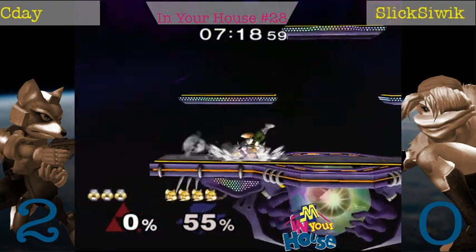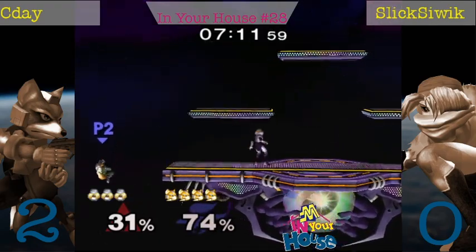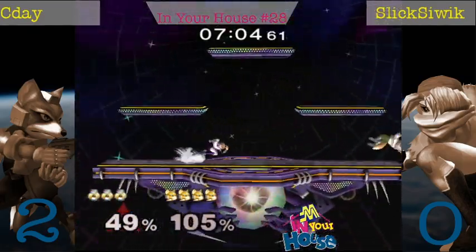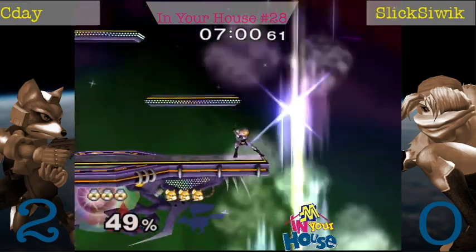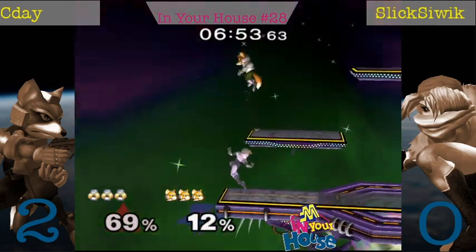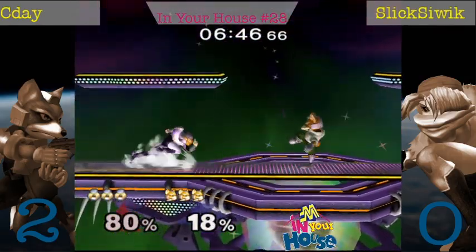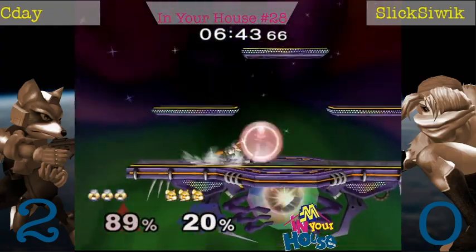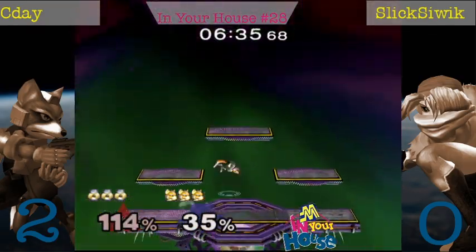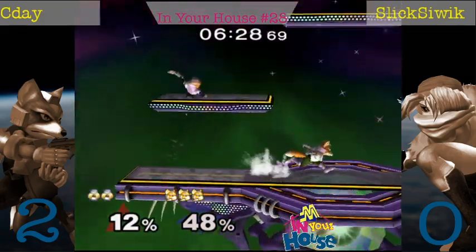I think he tried to down smash there, Slickshwick — if he would have just shielded, he might have lived. Been greedy trying to get a punish there. Nice mash out to be able to dash attack instead of going to knockdown, gets him out of the corner, and then is able to edge guard CD — makes it almost even again. That was a great crouch cancel shine on the up air, but unfortunately he messes up the follow-up so he doesn't get an edge guard. Slickshwick going for a lot of these up smashes — they're kind of killing him. Definitely too many up smashes for Sheik.